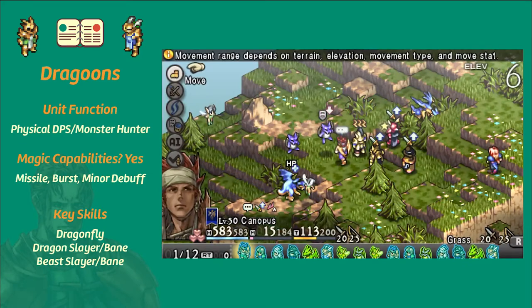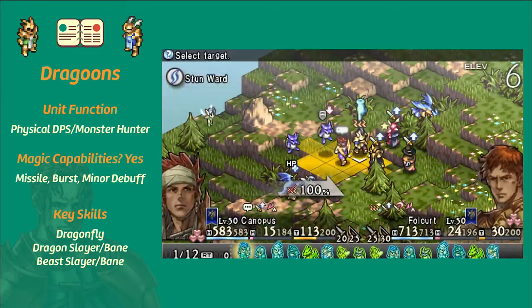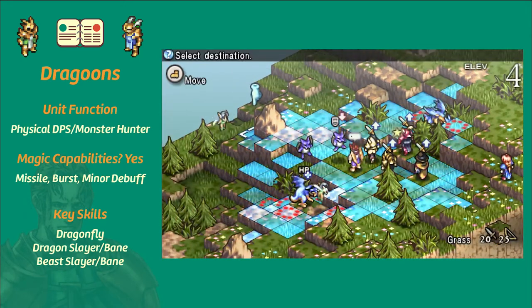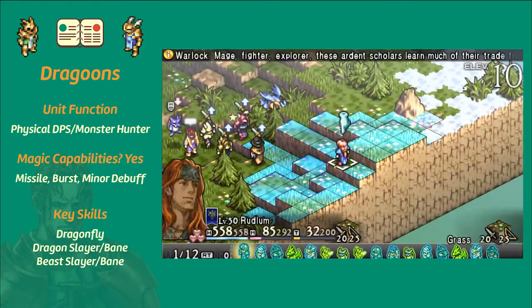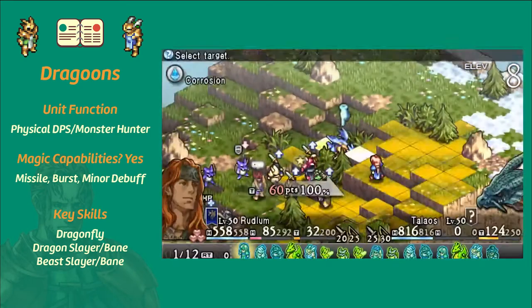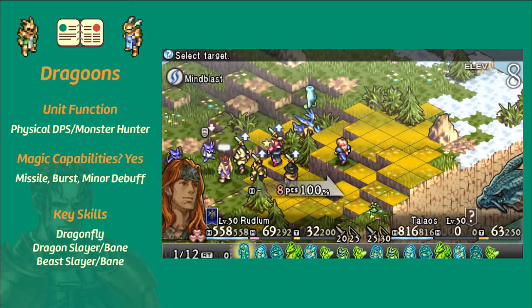In terms of magic, dragoons can use missile spells — the ones, twos, and threes. They can also use burst spells, which deal crushing damage on adjacent tiles. Right now there's a situation where the community feels like burst spells are a little bit lacking, so try them out — your mileage may vary. But I think the key aspect of magic where dragoons are absolutely fire is when it comes to their minor area debuffs.